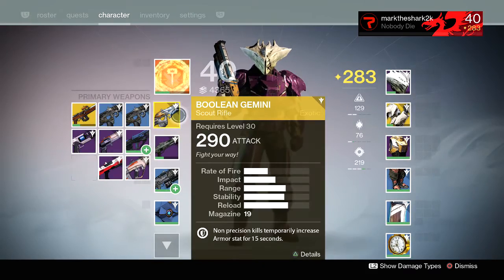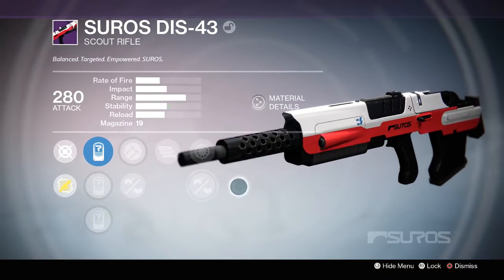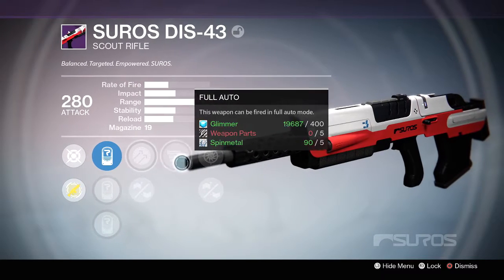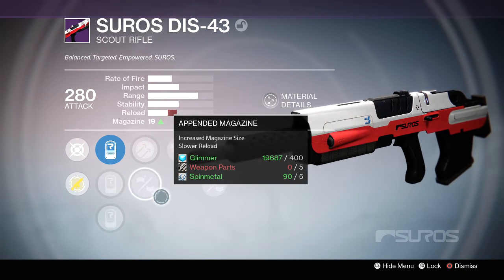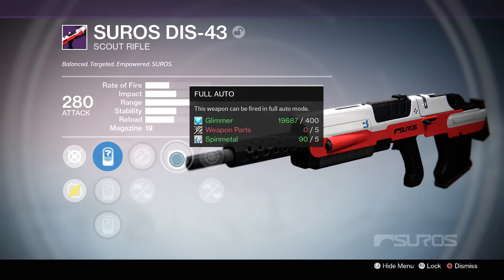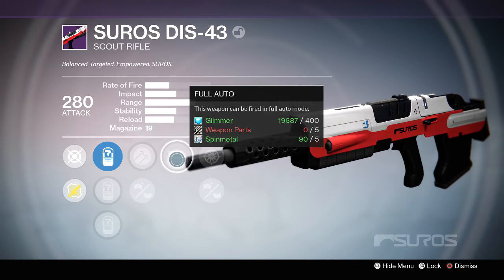I really hope you guys ordered the Scout Rifle — the Soros DIS-43 — because this week it's one of the best PvP-looking rolls I've seen. Hammer Forged, Increased Range, Appended Magazine so you can have a higher magazine if you want, and Full Auto. This thing hits hard. It is a lower rate of fire Scout, but it has high impact, so it's generally like a two-headshot gun. It's just going to be a beast with Full Auto — I can't wait to try it out.